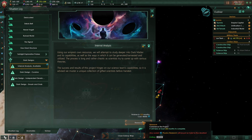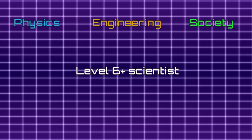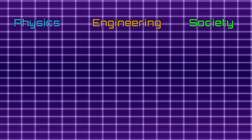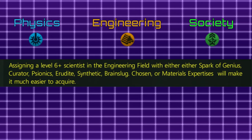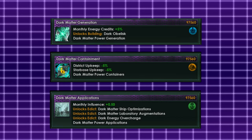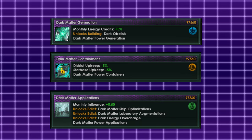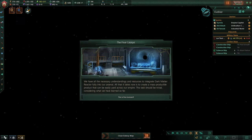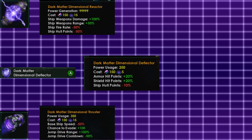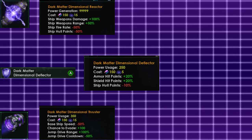First, you can develop it on your own. Once you finish the internal analysis special project, you will need to use your scientist to proceed further. In each field of research you have to assign a level 6 scientist or higher. I also recommend that the assigned scientist have some required traits as they will make it easier for said technologies to appear. If a scientist meets these criteria, you will have to research 3 new technologies, one for each field of research. They are very crucial and without them you can't proceed further. Once the mentioned technologies are researched, you will be able to unlock the dark matter dimensional reactor as well as 2 additional components. Keep in mind that they are not the final product — they are still prototypes and even though they give you some benefits, they impact other ship stats in a negative way.